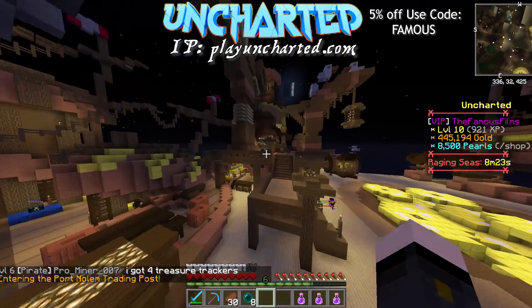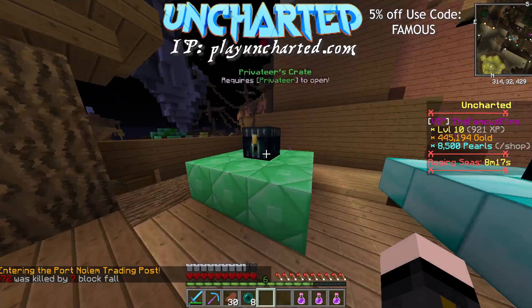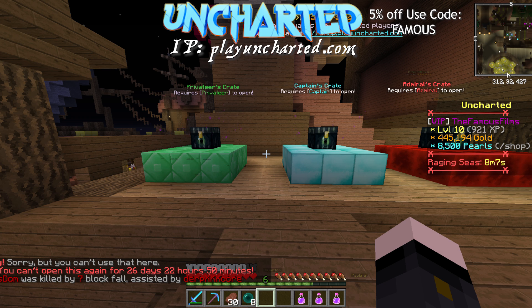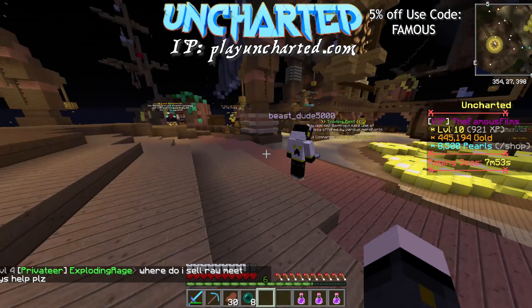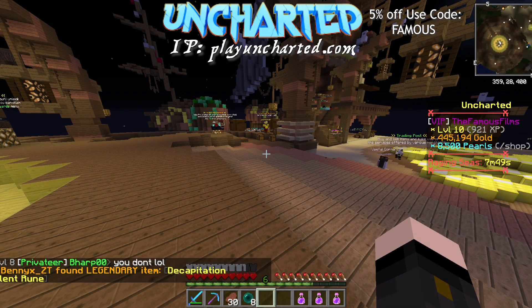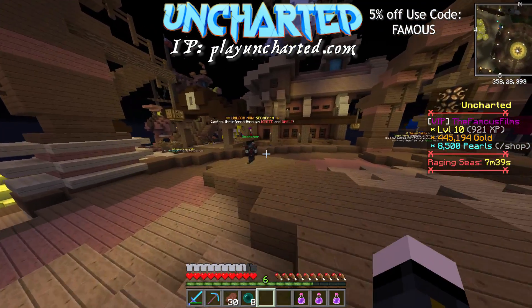Another cool feature is that they have these monthly rain crates that you can open every month. I kind of already opened mine but they give you a chance of getting a lot of pearls or a lot of tier 5 essences. As you can see I have 8,500 pearls on the right side of the screen — before I had around 9,100. If you're looking to get some pearls, do the monthly crates towards your rank and see if you win anything.